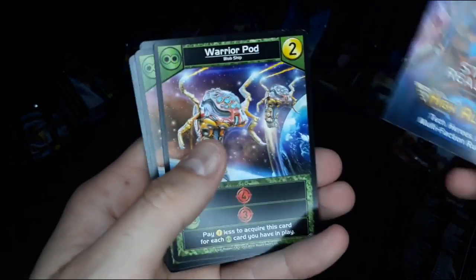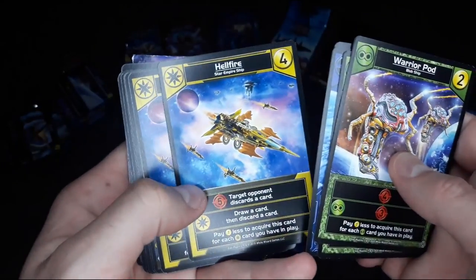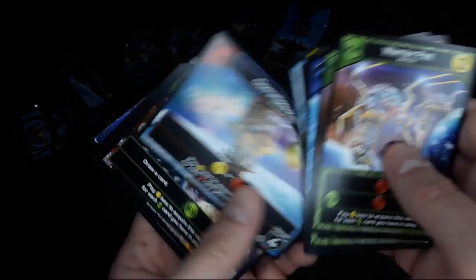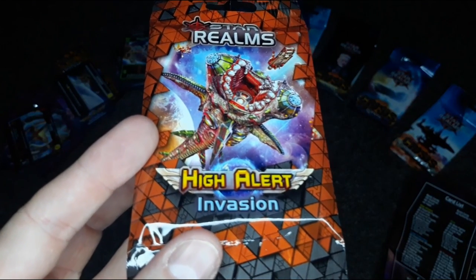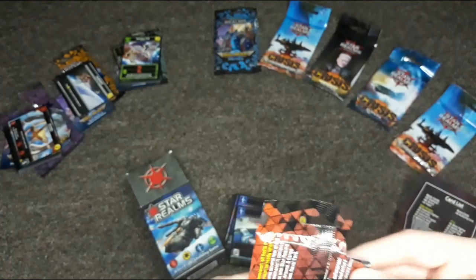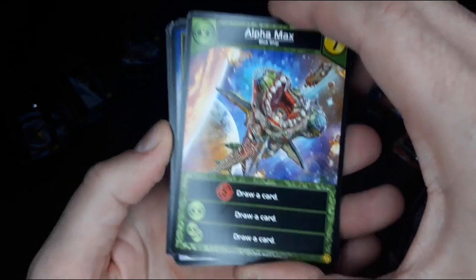So we've got Star Realms, just space themed, and then Hero Realms — another game from them — fantasy themed. It's kind of just what avenue you like better; it'll probably be a similar play style. I haven't played this one yet so who knows — it might be a little bit different. Definitely stay tuned for a future review. Here's High Alert Invasion — some crazy artwork. Looks like that Blob race has some pretty cool stuff, including what looks like a ship that eats other ships.